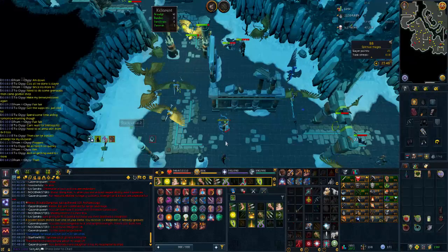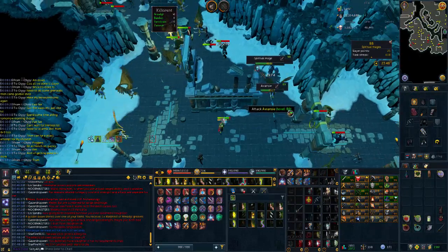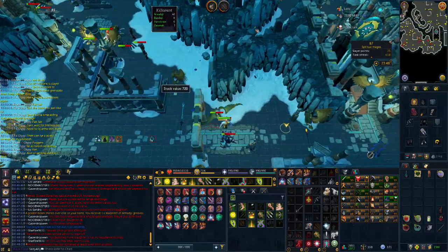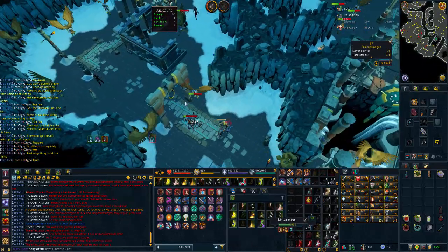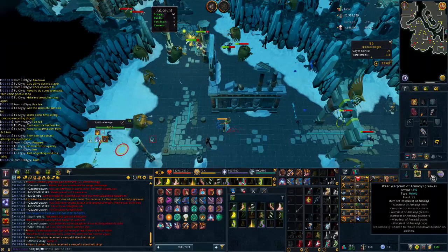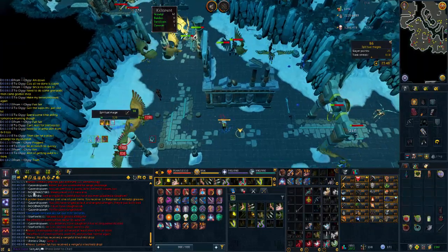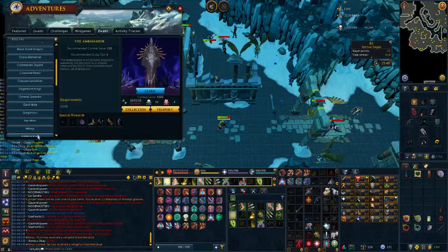After skipping quite a lot of Slayer tasks trying to get Crypt creatures or Sold of ours, we ended up getting a little bit stuck under 30 points to skip anything. We've got spiritual mages, but it's not too bad because we can just do the Armadale spot — it's kind of chill. We did just get some Armadale greaves, which we need for the log, and that puts us at just one item off the Armadale log.